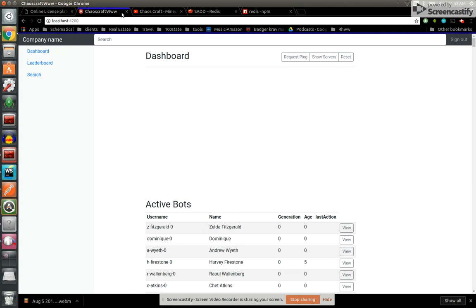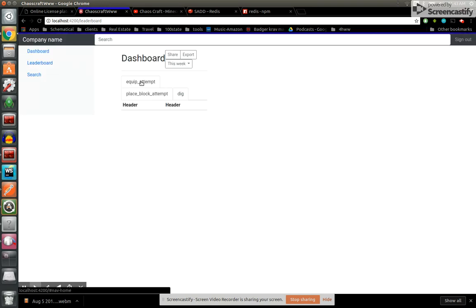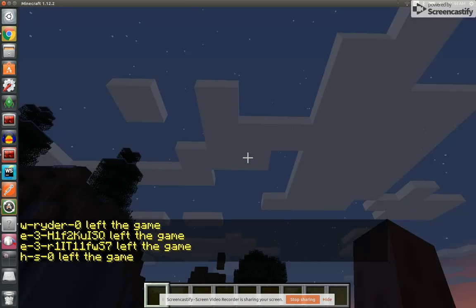Let's check out the leaderboard again. Oh man, I was rewriting the leaderboard - so you're gonna learn the same as I did. It looks like we have dig, place block attempt, and equip attempt. My leaderboard is broken, sorry - I've got it in flux right now. I need to fix that, we're gonna forget about that for now.